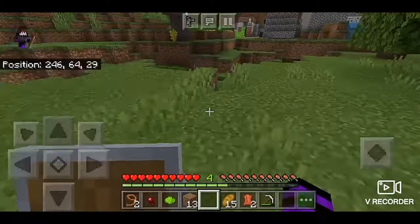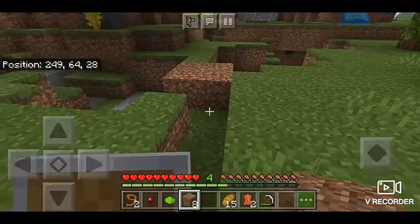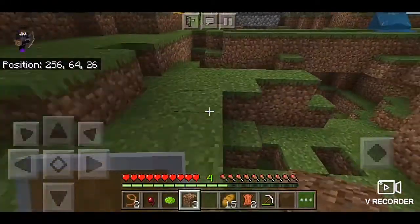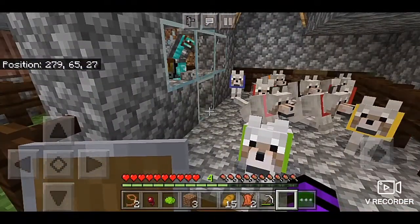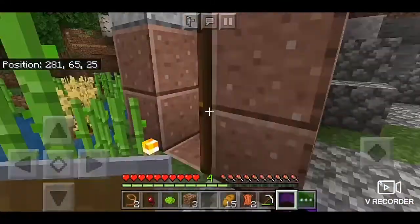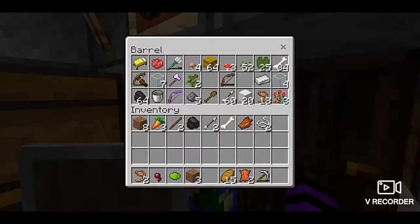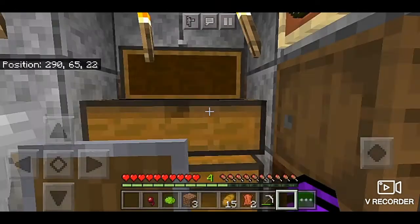I'm gonna show you my surprises first. Oh my gosh, these holes - these creepers! Guys, I need help: please comment how to stop those creepers from moving around my houses, because they literally destroy everything every time they see me. So let me show you the first surprise: I have built a home for my doggies! I actually had only two wolves, but I bred them and look at this amount now. I love wolves! There's my dog, my horse, and another dog - this one is Tommy. I've got a bunch of leashes now.